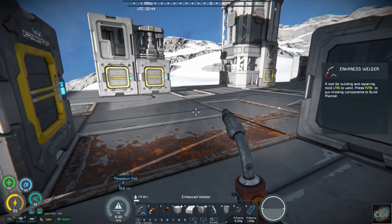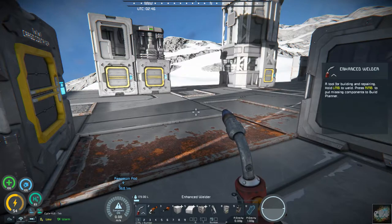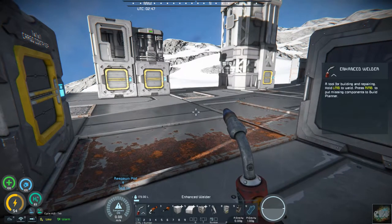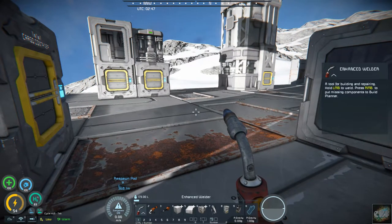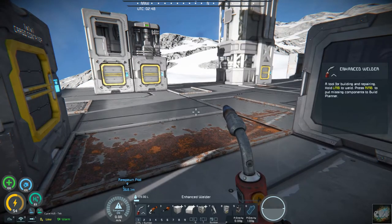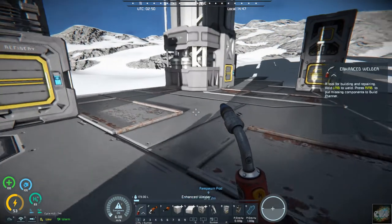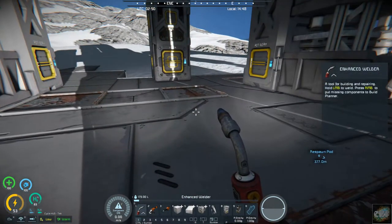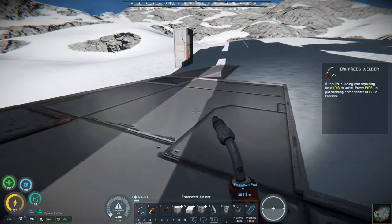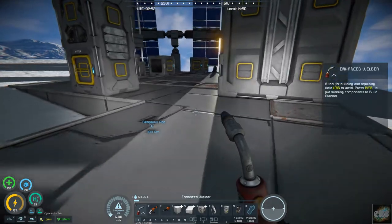Blocks will slowly rust over time while in the atmosphere of configured planets. So this is on planets such as Earth, Pertam, and Venus and the alien planet — these will all rust. And you can either disable rusting on powered grids or unpowered grids. I've got it set up right now where it's rusting on both, so these unpowered blocks are rusting over here while this powered grid is also rusting.